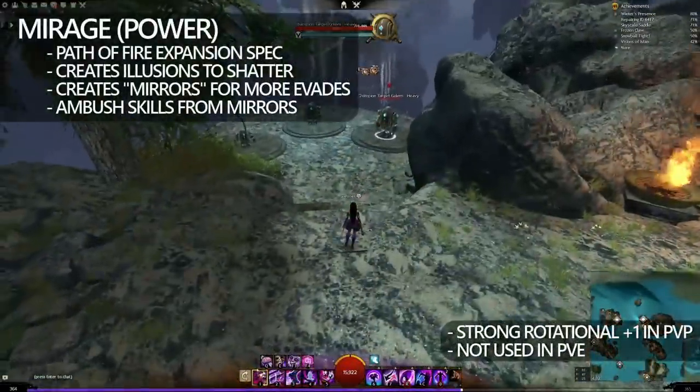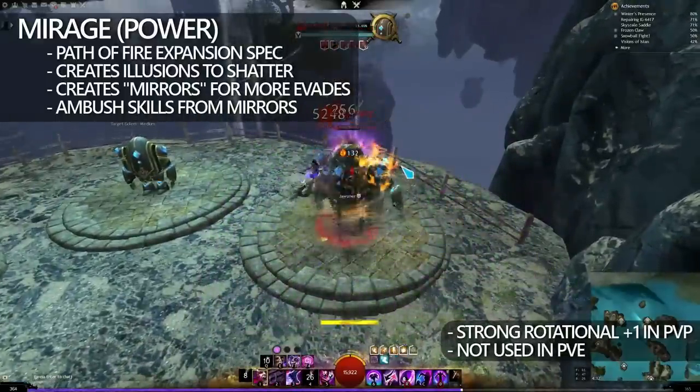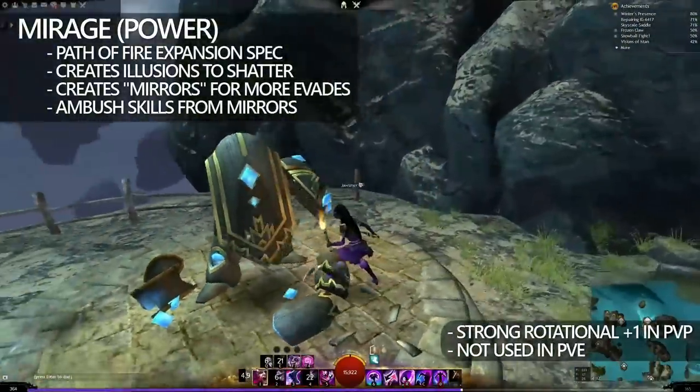And just as I did with Thief, here is an alternative to playing Condi Mirage. This is a power shatter Greatsword Mirage — the correct skill combination essentially one-shots your opponent.